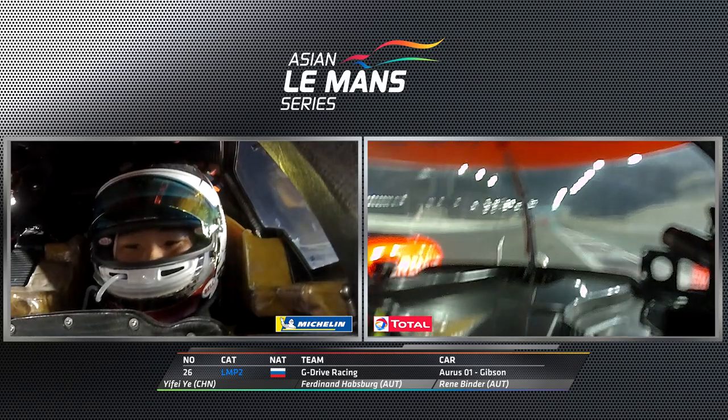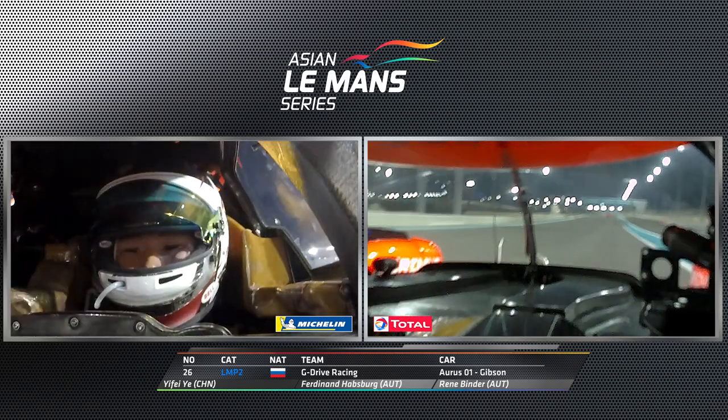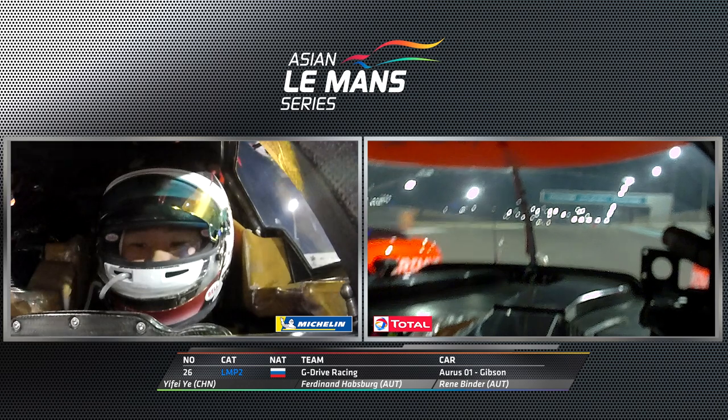A bit of a blind spot for these prototype cars to see the apex, and then all the way flat out at the exit. Coming to the fastest part of the track, reaching almost 300 kph.